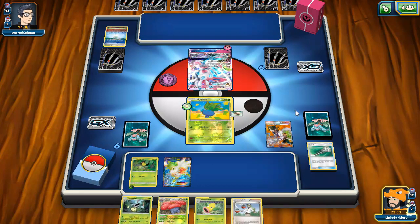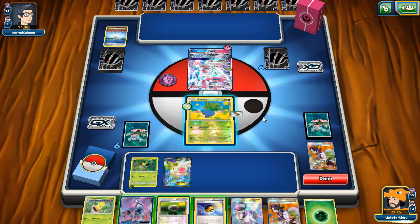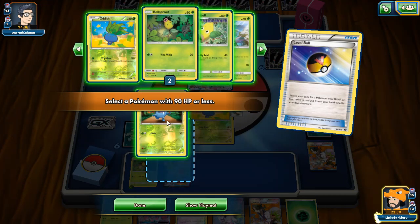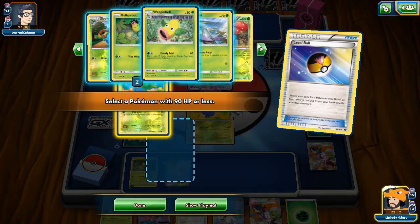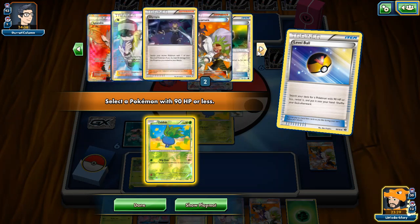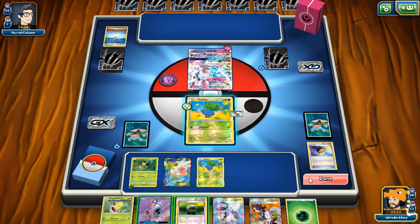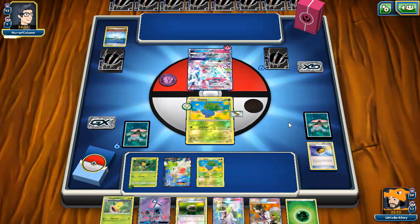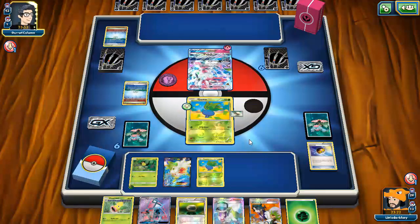I'm just going to Sycamore and dump my hand and go all in. Why are we not getting our Forest of Giant Plants? Unbelievable. Should I just grab a second Oddish here just in case? I think let's grab a second Oddish. We keep whiffing — go figure, the one game I don't want to whiff. I'll keep Oddish in the active. This is a little annoying — at least we can N him out of Magical Ribbon.